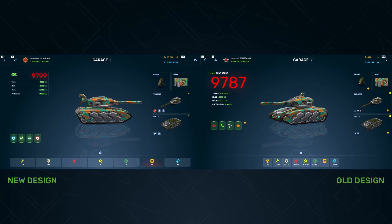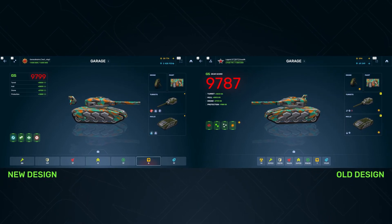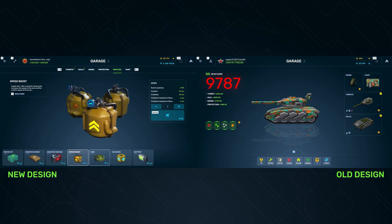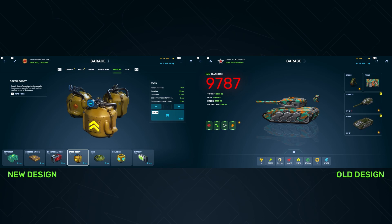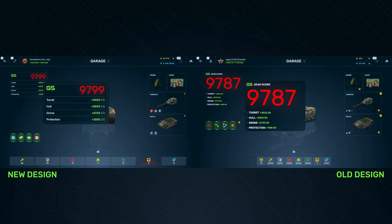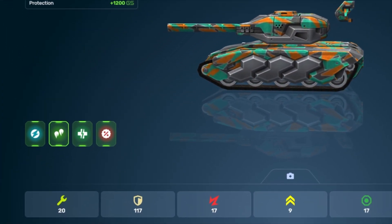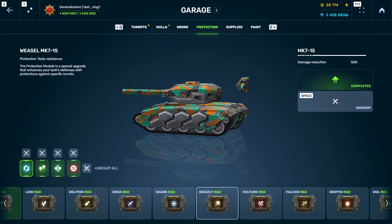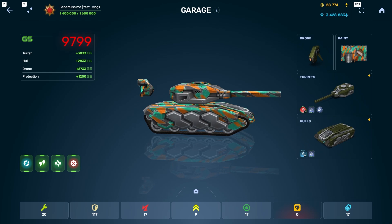That's not all. We have also made some changes in the Garage. At the bottom of the main screen, the supply icons have become larger. And for those who did not know, you can click on them and a screen will open where you can purchase more units. In the upper left corner, we slightly changed the way of showing gear score — all the numbers are shown in a table now. In the lower left corner, you can see the updated icons for protection modules. To help you get used to the new design, we added some hints.